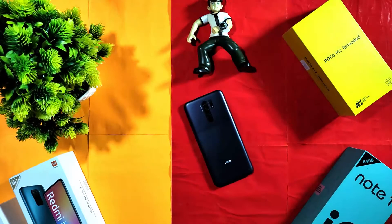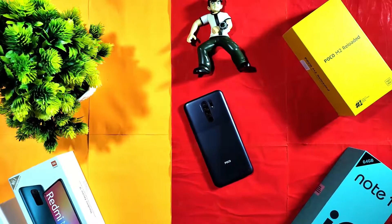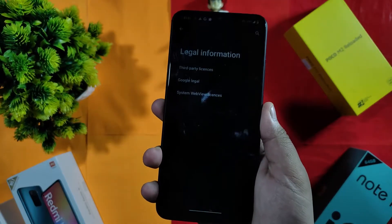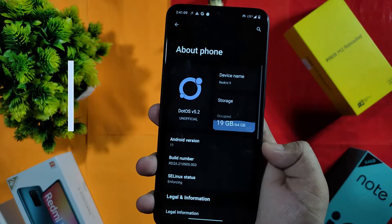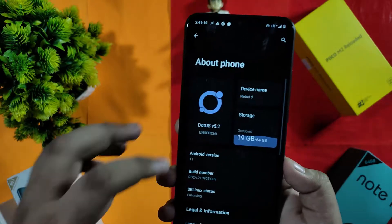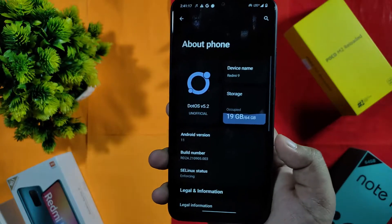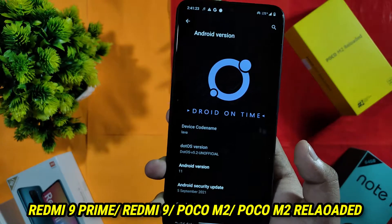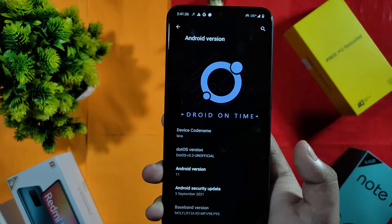Hey guys, welcome back to my channel. In this video I am going to review the custom ROM for Redmi 9 Prime, Redmi 9, Poco M2, and Poco M2 Reloaded. This is DotOS 5.2 unofficial build, and these devices share the codename 'lava'.